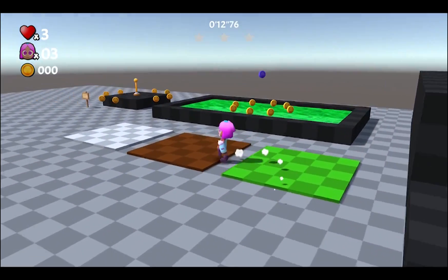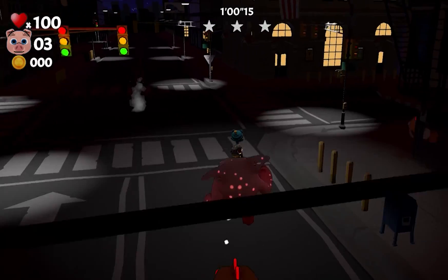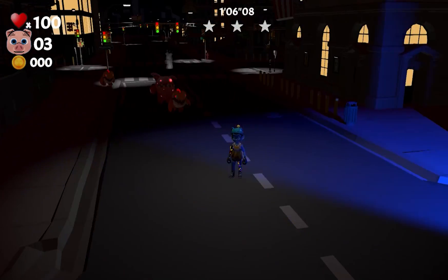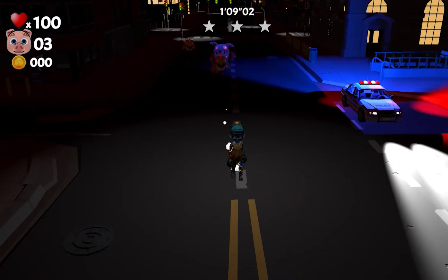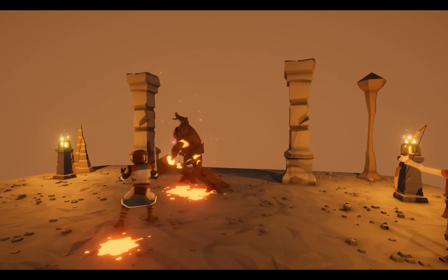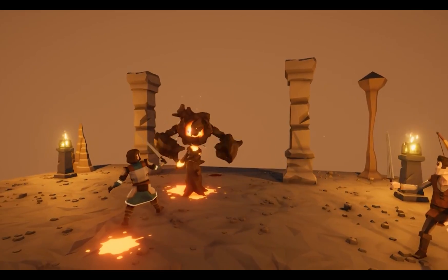I wanted to make my game easy to play, and this controller allows me to do that. But what game is fun if the enemies aren't smart? I needed a kick-ass AI. After reading hundreds of reviews, I decided on the asset Emerald AI. This asset is a one-stop shop for building any type of AI I can think of.